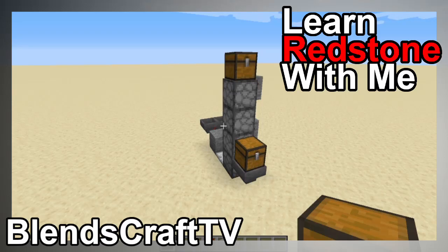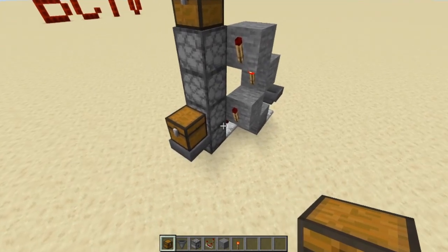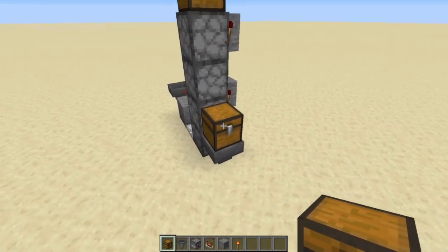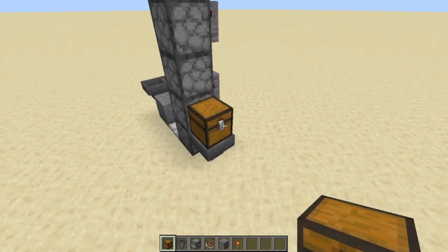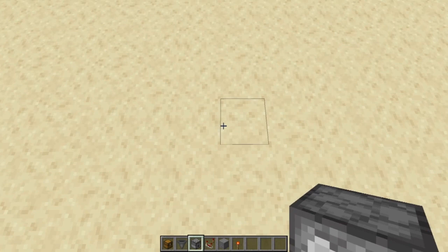Hello and welcome to Learn Redstone with me, I'm your host. Today we're going to be making a dropper elevator. This is going to take items from a chest and bring them up. You don't necessarily have to use a chest, but we're just going to use that to show you how it's done.